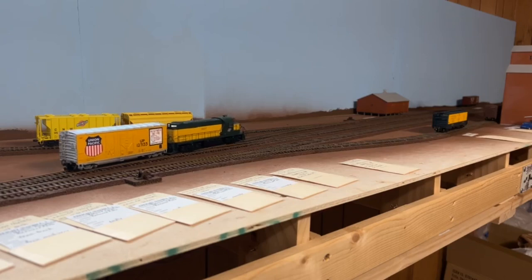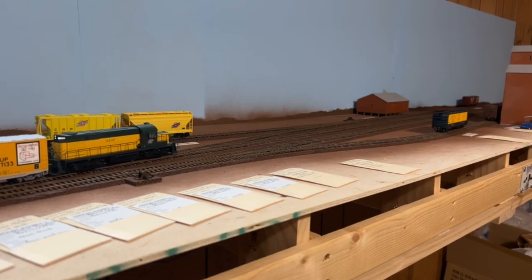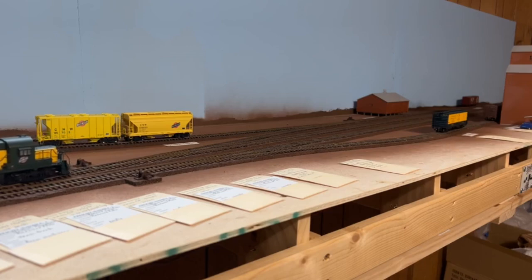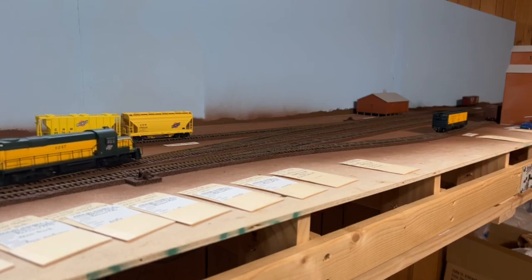Operating slowly also really cuts down on derailments, actually. My track isn't — I mean, I intentionally made it undulating so it looks kind of run down and worn out; it's not supposed to be smooth 40-50 mile-an-hour track. But I found that operating slowly, the cars and locomotives work well even on this code 55 track. I know some people have horror stories about code 55, saying they'll never use it or it's too finicky. But honestly, I did change the wheel sets on all the cars — I haven't changed them on the locomotives because I can't find wheel sets with the gears on them. But all the cars have the narrow tread wheel sets and they operate really well.